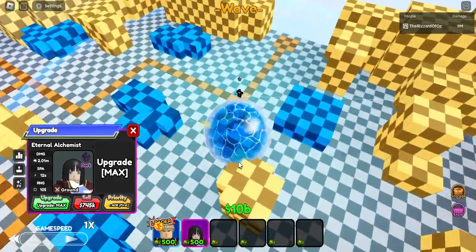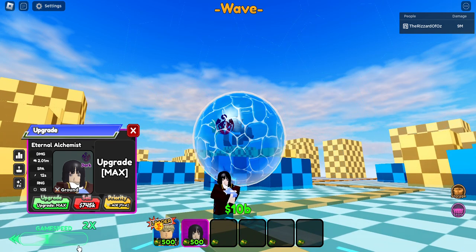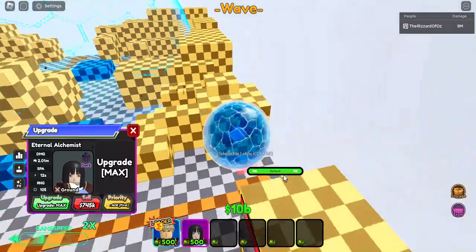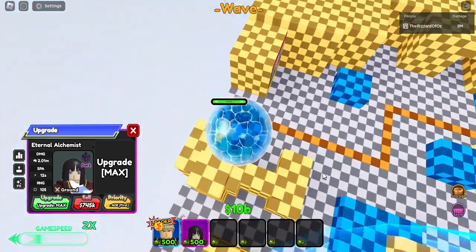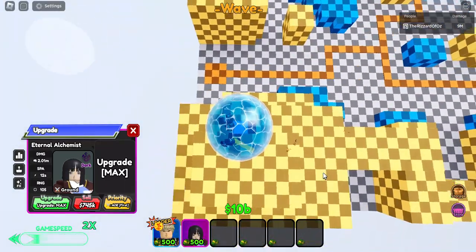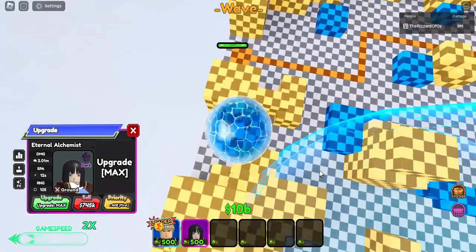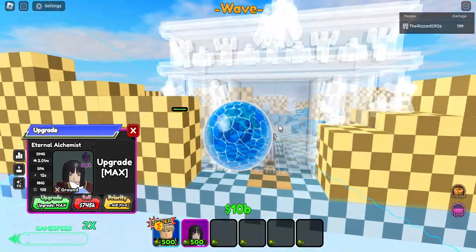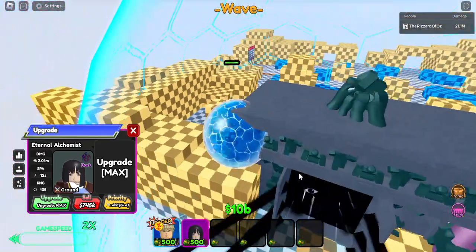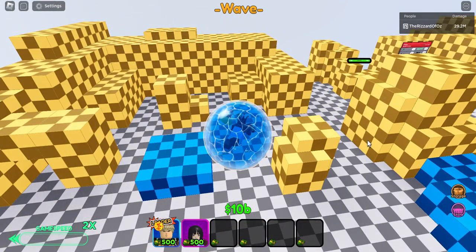But she is free, so that's good. I wouldn't say she's really that good for story mode, but better for infinite. A lot of units outclass her just because her SBA is kind of bad. The effect is pretty cool though — it's a big gate. But yeah, that's all for today. Have a good day and I'll see you in the next video.